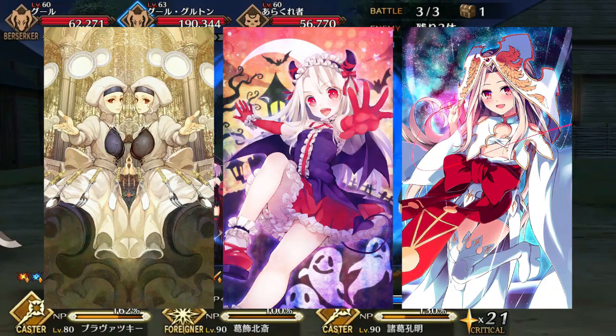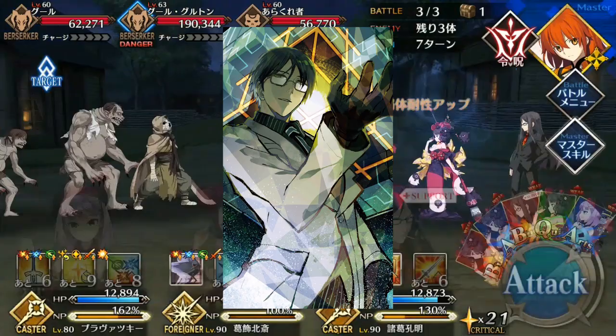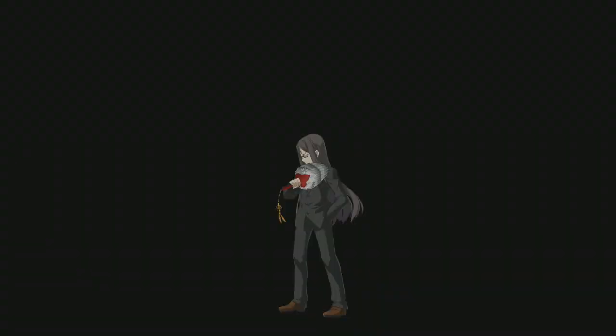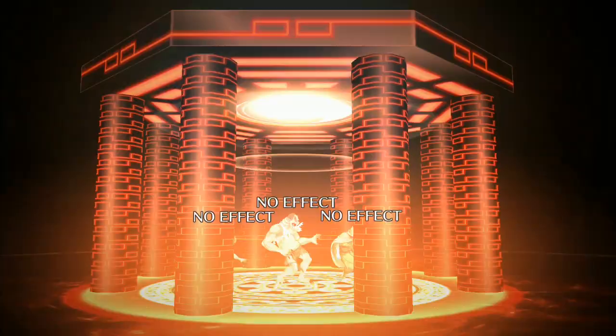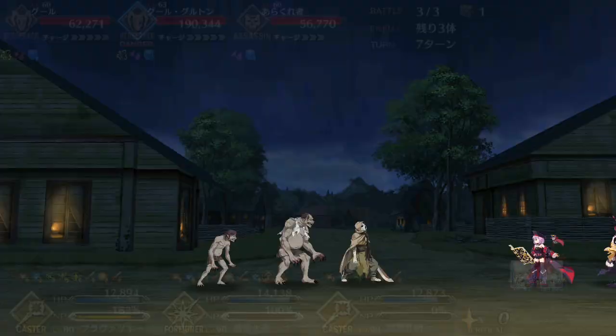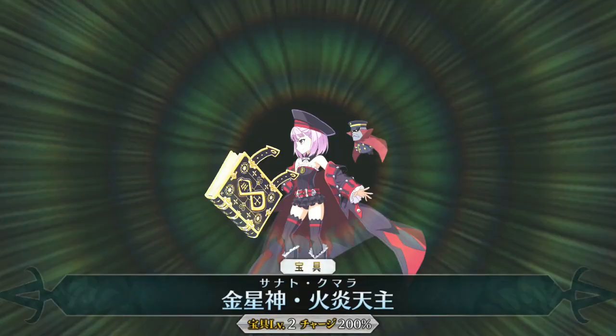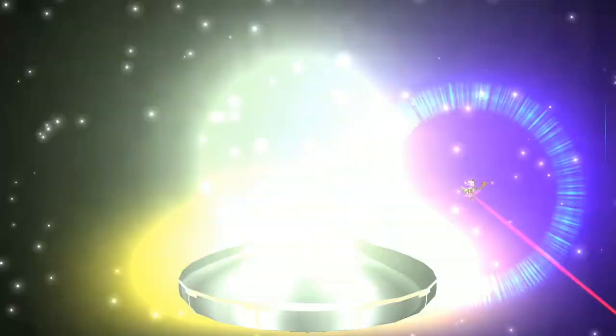Overall, Helena is a great blend of support and damage in one package. She makes assassin fights much more manageable, has one of the best party-wide buffs in the game, and she can pump out some very nice damage in her own right — at least for a caster. Unfortunately, her lack of any defensive support greatly limits her, as do her long cooldowns, and her damage isn't as good as it could be given her deck. All things considered, Helena gets a B from me. She strikes a very good balance between support and attacker, just don't expect her to be the best at either, and she serves a good niche as an anti-assassin caster support.